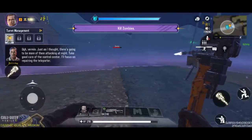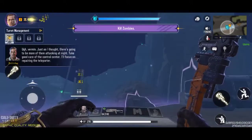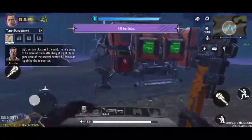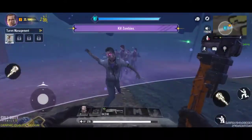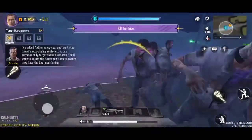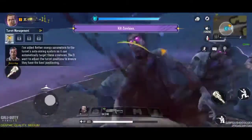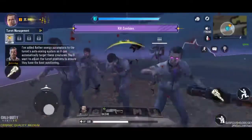Just as I thought — there's going to be more of them attacking at night. Take good care of the control center; I'll focus on repairing the teleporter. I've added ESA energy parameters to the turret's auto-aiming system so it can automatically target these creatures. You're going to adjust the turret positions to ensure they have the best position.